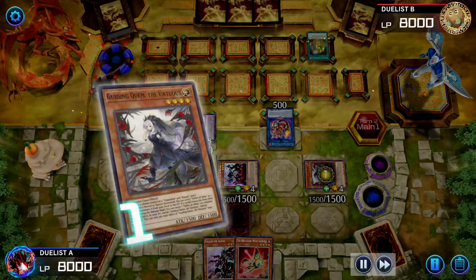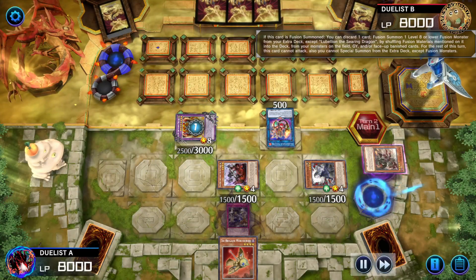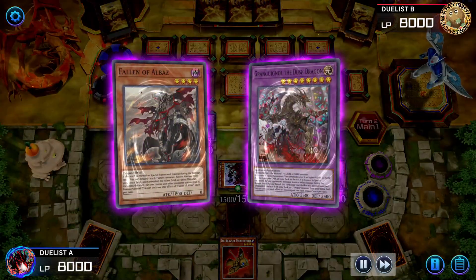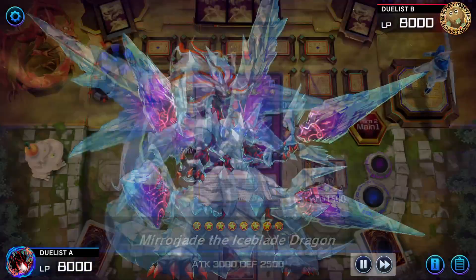Albaz and Lubellion will then fuse, being banished, making Lubellion the Searing Dragon. Called By will negate. Guiding Quim will also negate Lubellion's on-summon. Pitching Spawn of Albaz, fusing the banished Spawn of Albaz with the banished Grand Winole to make Mirrorjade.